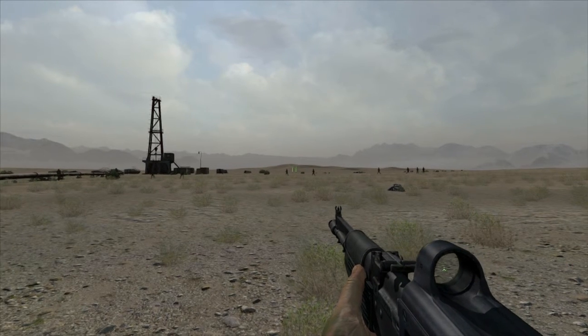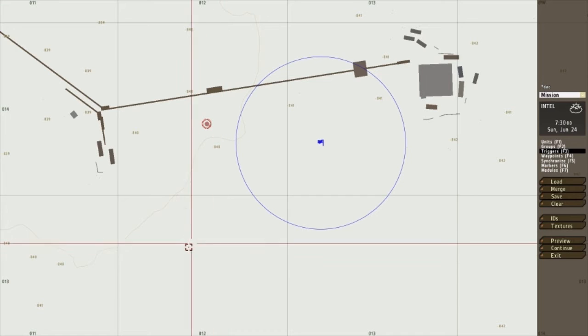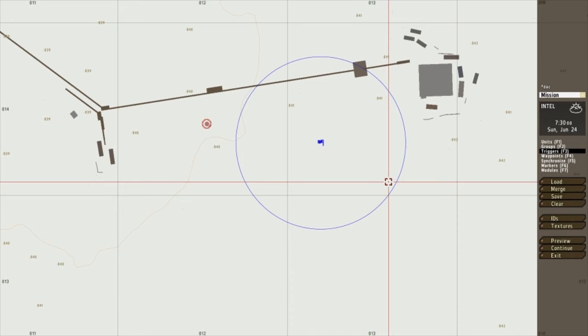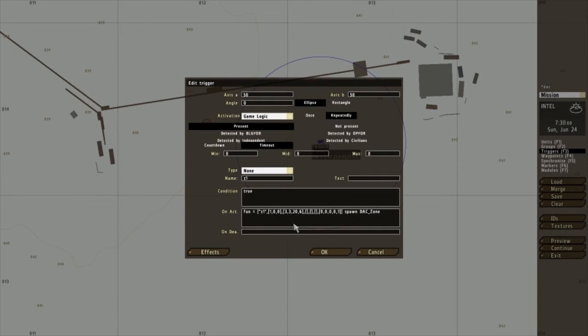Next I'm going to show you how to add more to your DAC line. Just double-click on your trigger. All you want to do is copy what you have in your first bracket and stick it in the second bracket. Once you get the hang of this, you'll see how simple it really is. Just like before, this means three groups will spawn in size bracket 3, so two to eight. Let's change that to size bracket 2, which is two to four.